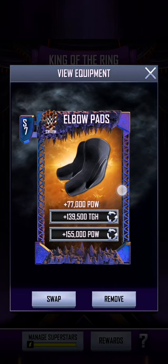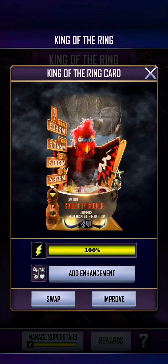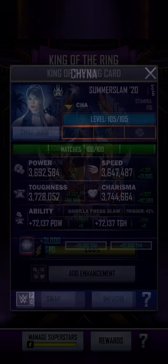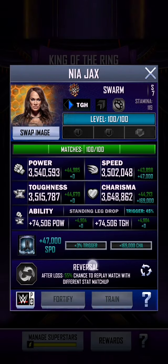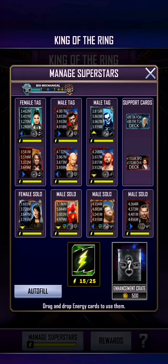Equipment cards are also very important because they increase power and toughness so significantly. You're looking for anything that raises power, toughness, speed, or charisma, or anything that raises plus ability. Other stats just aren't as good — they won't guarantee as many victories. For example, plus three percent trigger is actually not as good as plus power, plus toughness, plus speed, or charisma.